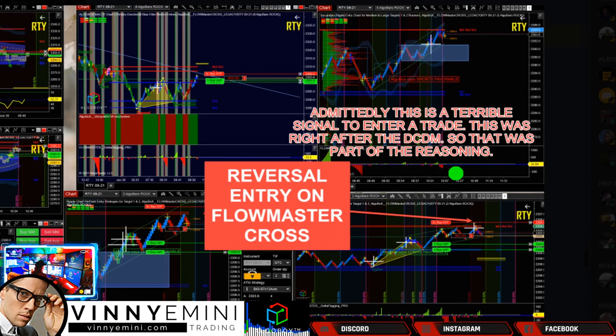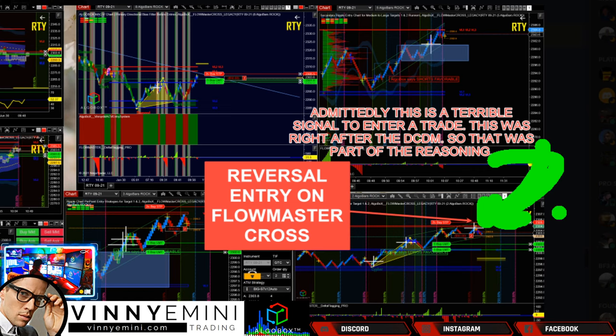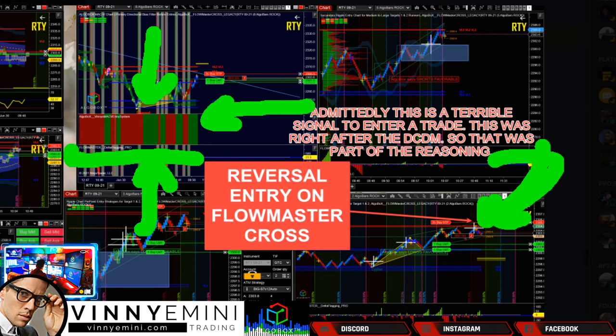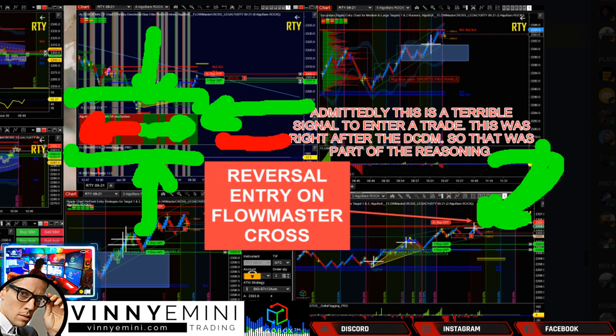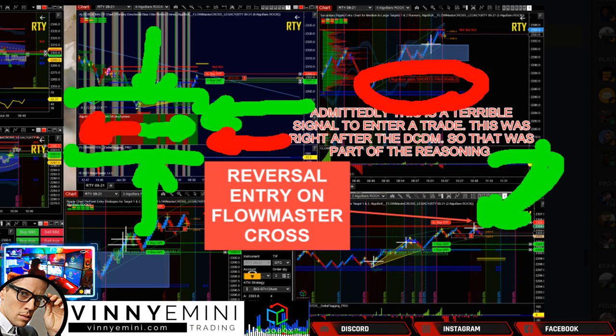Now the tricky parts. He said admittedly this was a terrible signal to enter — it was right after the DCDM, which was great. Part of the reason is he knew we were at the gold line, and I've said you can reverse off that gold line, but that's a target one play — a 10-tick target back down the other direction if you've got another signal at that location. He got the cross, so step one he did a good thing trying to take a swing here. But he's going against several things — the MACD histogram, which was turning green.